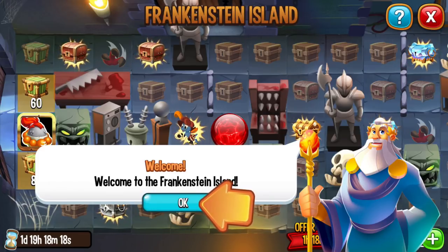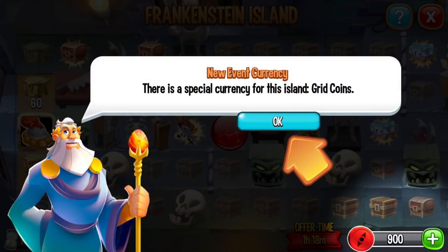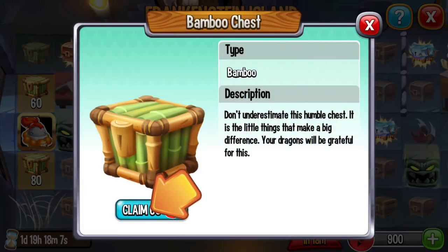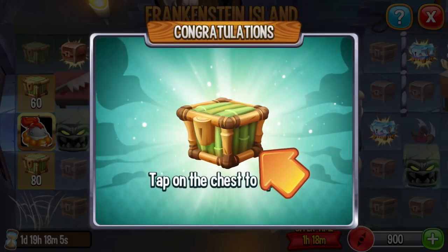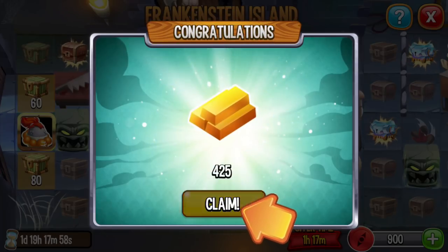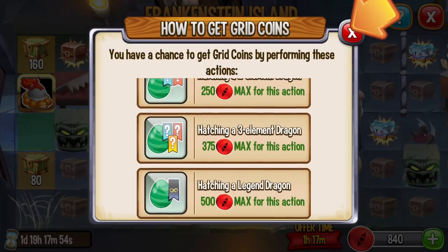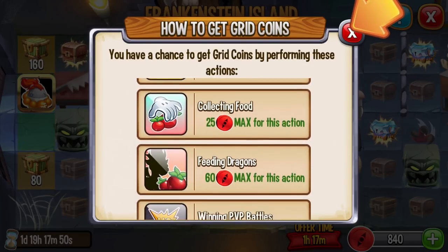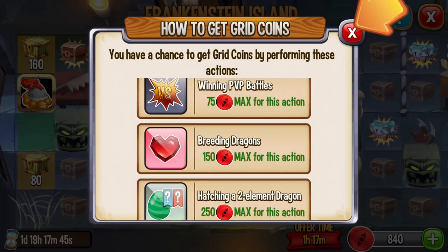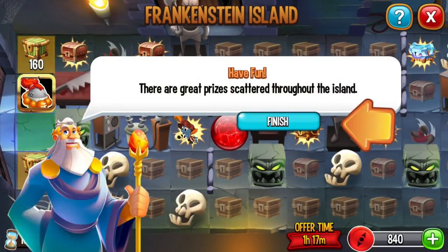Now we can play the Frankenstein Island. Here are some of the activities that we can do: collecting gold, collecting food, feeding targets, winning VP battles, and breeding and hatching. We will get coins for these activities.